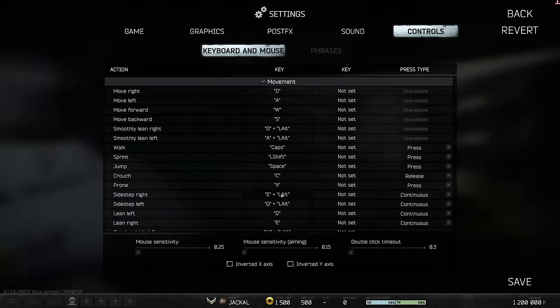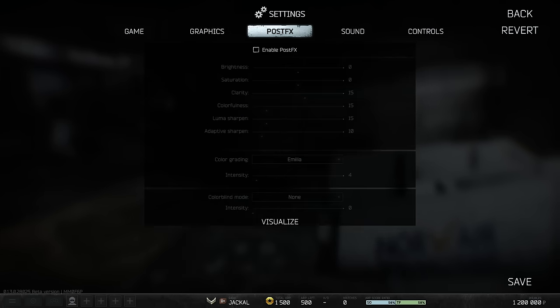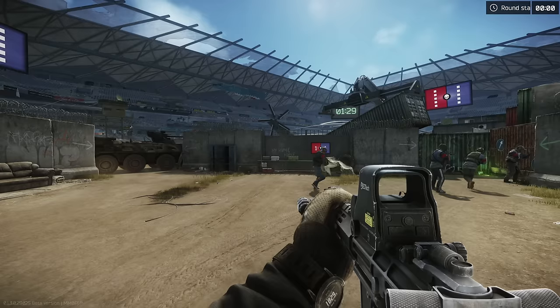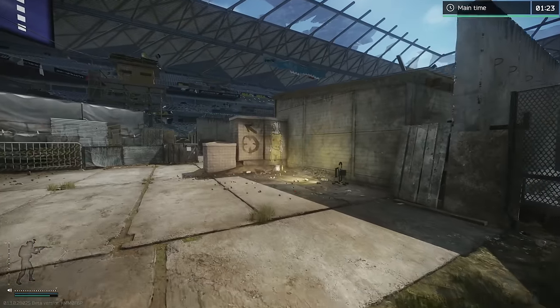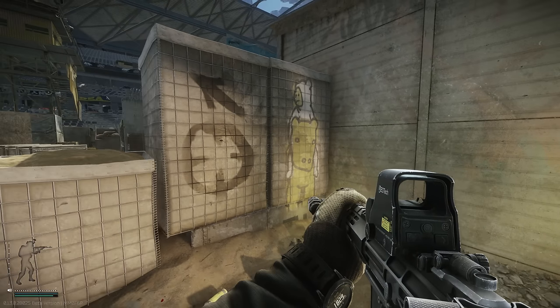Okay, settings. Graphics — I think I've got everything on ultra. How do I see my FOV in game? FOV — it's maxed. 75 is the max? Oh my god. I don't want to go with my team. There's a strange white Eggman riding a horse-cow. Don't know how to describe that really.